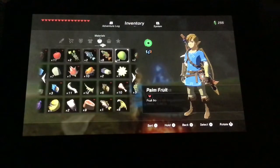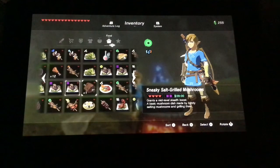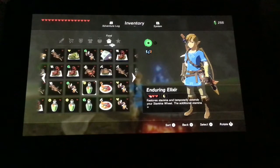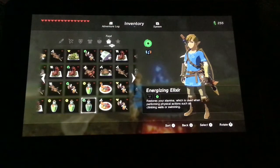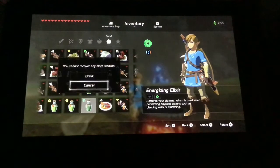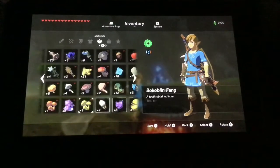Here, let me show you what your crickets will turn into when you are done. Here's what it looks like when you are done — you get a free energizing elixir. And you get free stamina. I'm just going to drink this.